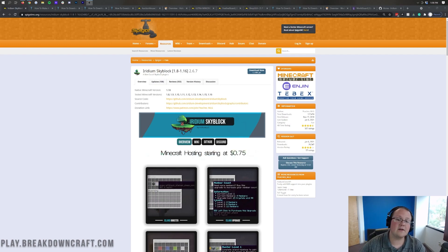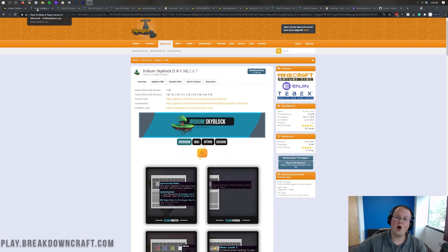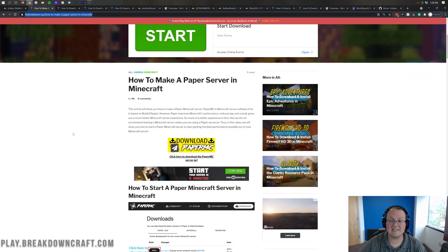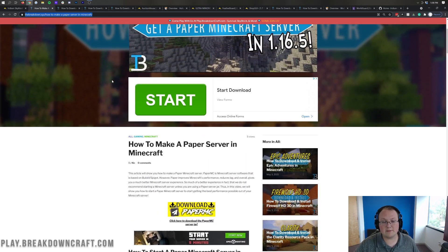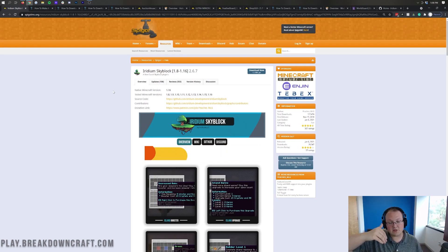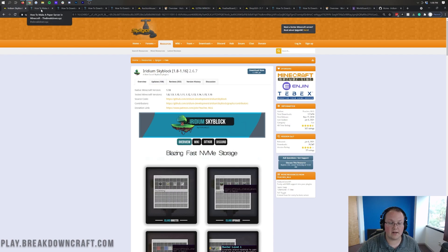Let's go ahead and jump into getting Skyblock set up. I've got all these downloaded - there is a download button on Spigot and all these plugins are linked in the description down below. We also have our Paper server tutorial linked in the description. Paper is the recommended server version you should be using for this. Every server out there uses it - it's a great lag-reduced server version and you need lag reduction on Skyblock. Iridium Skyblock is the Skyblock plugin we're going to be using, also linked in the description along with all the other plugins listed at the top.